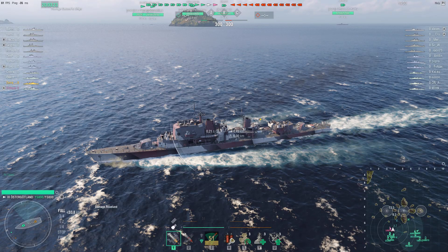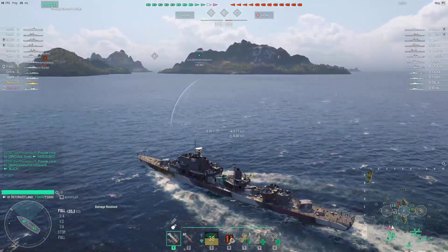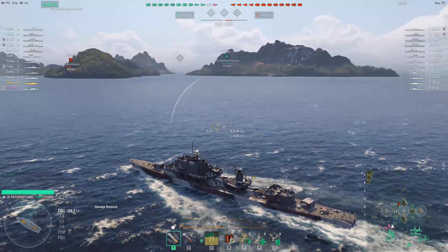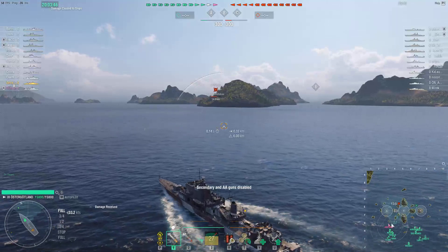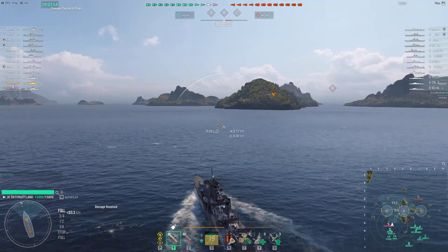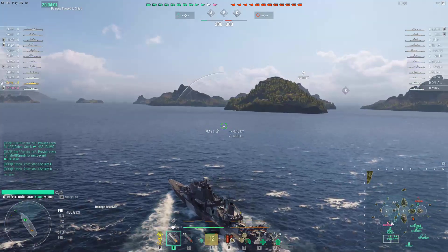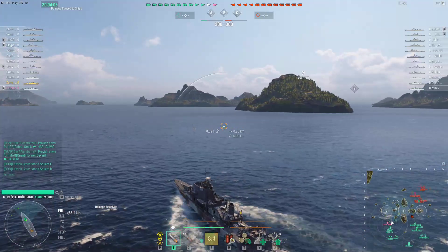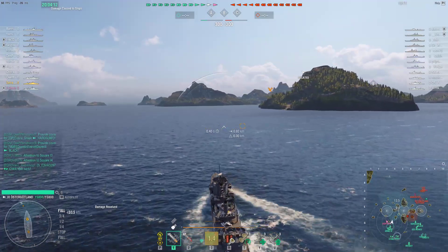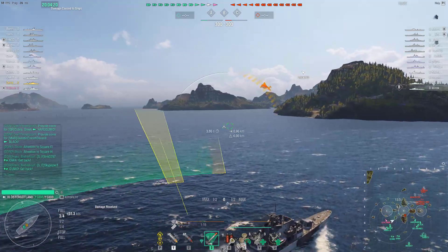Welcome back everyone, welcome to my channel. Today I'm playing the tier 9 pan-European destroyer Österjötland. The truth is I've already reached the tier 10 Halland - it's in my port - however I'm still grinding for the captain, so I still have to make it through the Strong Will campaign. I believe the Jersey, the tier 10 Polish special destroyer for pan-European destroyers, is pretty much a must-have - a stronger captain than a regular one.